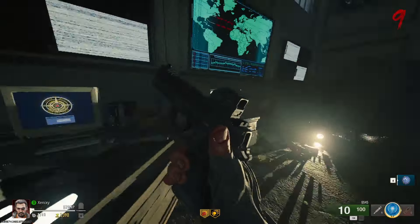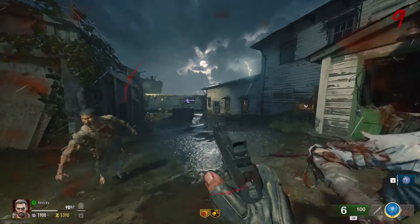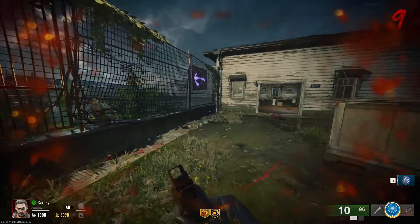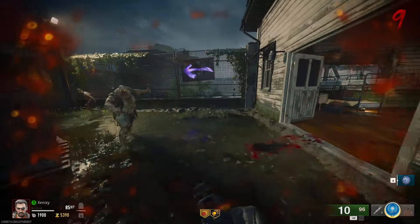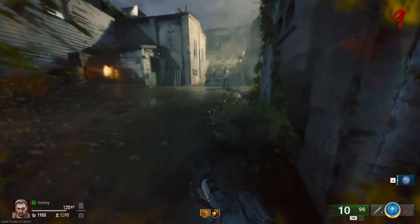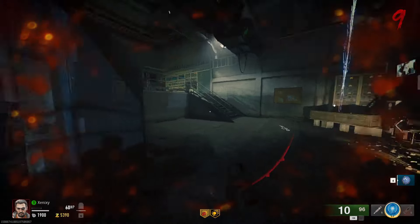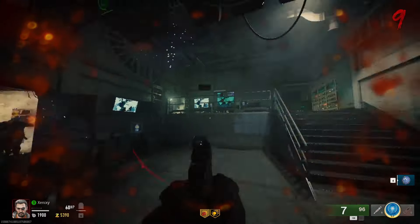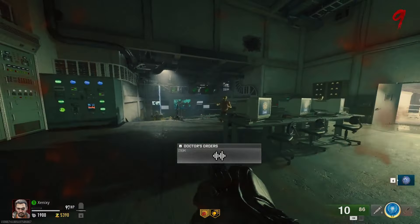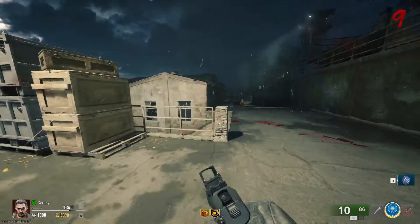A green pistol — it's the GS45! This is the pistol I wanted to start with, the equivalent of the M1911. You regen health really slow. Oh my god we are cooked — we don't even have a self-revive, if I die it's game over. We need to get to an armor table. I found something but I can't pick it up right now — it said 'doctor's something.'